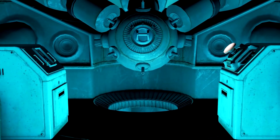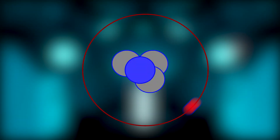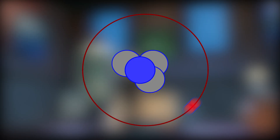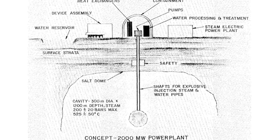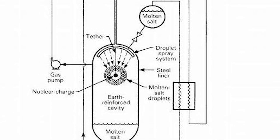Fusion, by contrast, isn't atoms breaking apart because they can't hold themselves together, but actually two atoms smashing into one another to form a new, heavier atom. And while we haven't quite figured out how to induce controlled fusion for the purposes of creating power, we still manage to make it happen anyway. We haven't found a way to make fusion so that it produces more energy than it takes to create and sustain it, although in the 1970s the Pacer Project briefly considered detonating hydrogen bombs underground and using their energy to heat water.